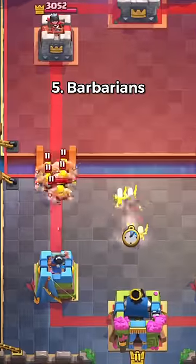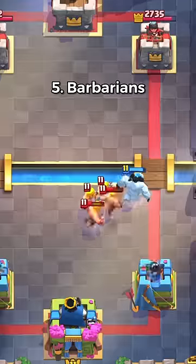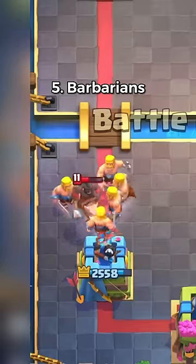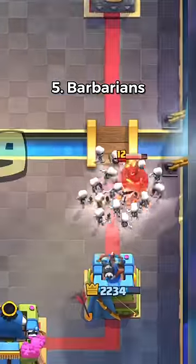Top 5 Barbarian Cards. Coming in at number 5 is the 5 Barbarians. They are by far the worst — they cost 5 Elixir, they're super easy to counter, and there's just much better cards to use instead of them for cheaper.